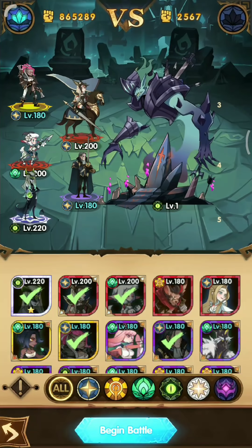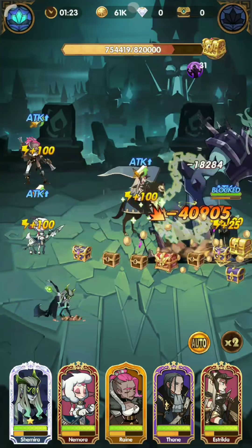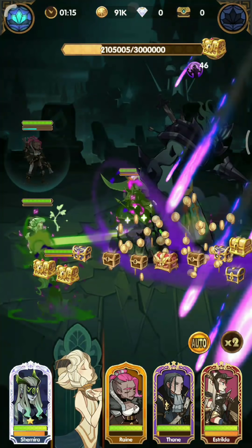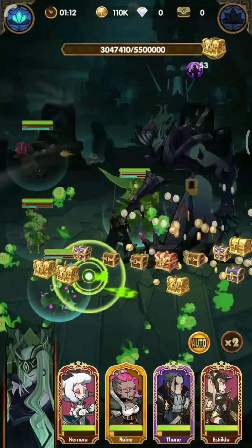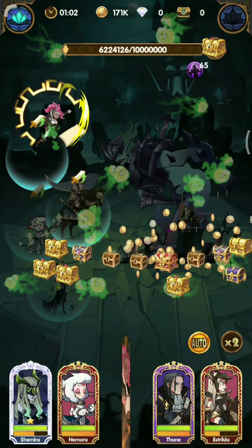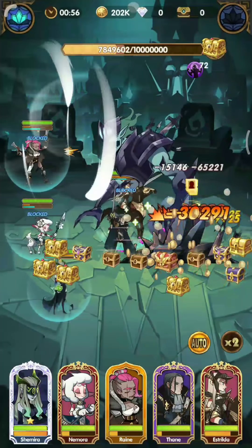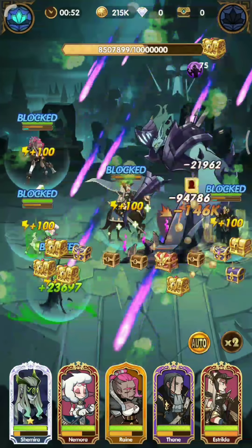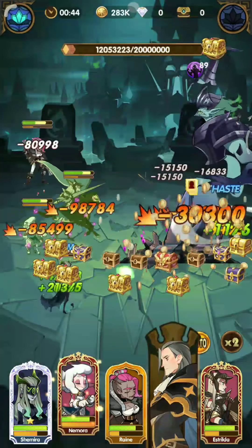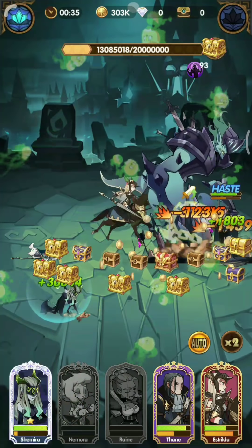Take a look at Nemora's teammates who have the shield. You will notice that the heroes with the shield will not get charmed. See that — Sorin's charm got blocked. The stronger your Nemora is, the better he is for the guild hunt against Sorin. See that the team didn't get charmed.